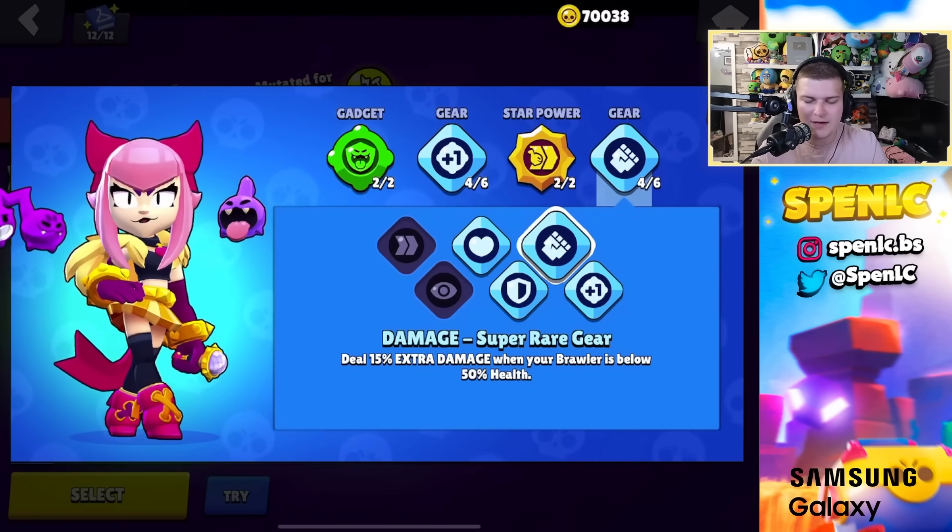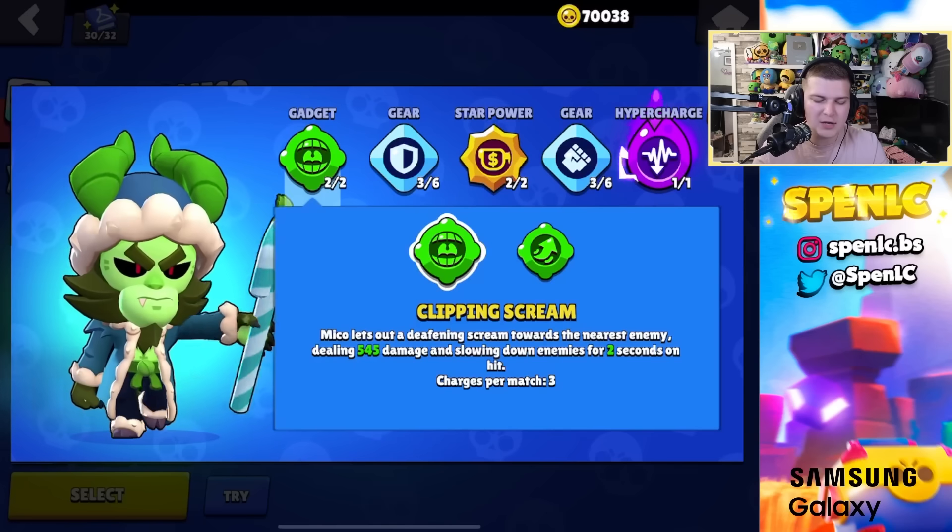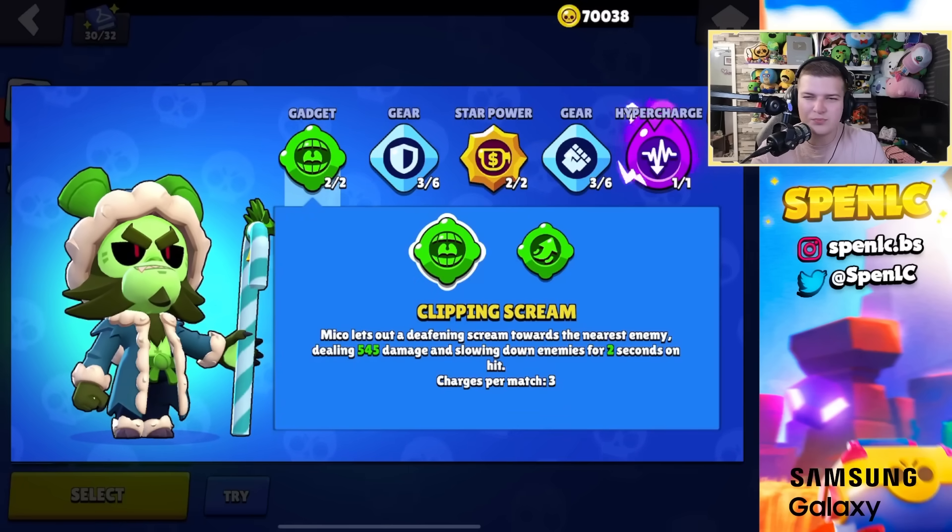Melody: interlude gadget 100% of the time, fast beats star power 100% of the time. This gear setup all the time — damage and gadget charge, never swapping since the gadget is super strong.